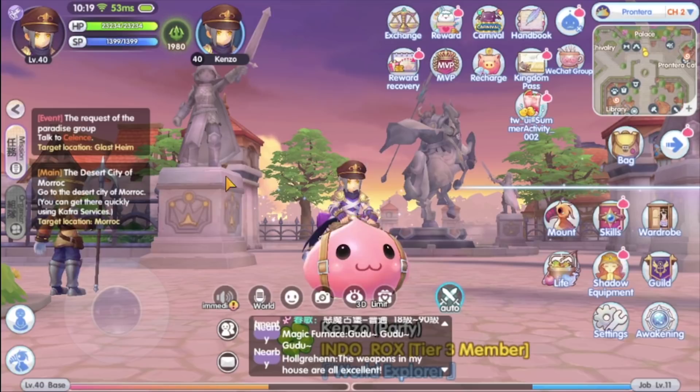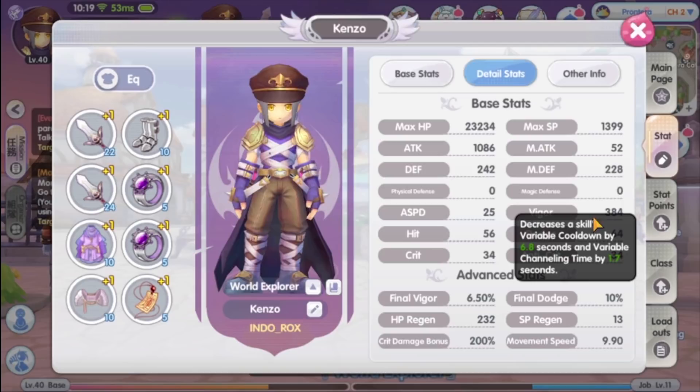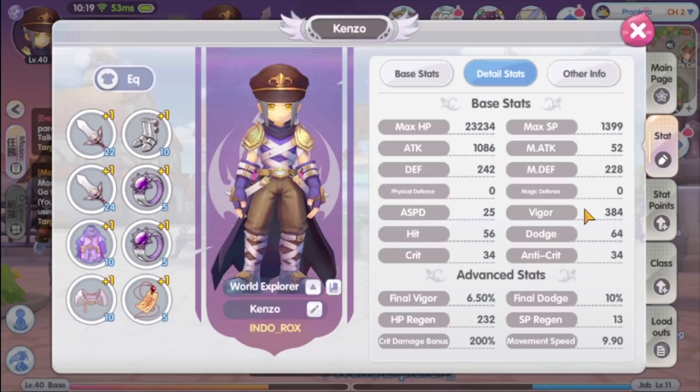Next is the skill-based Vigor type Dagger Assassin. Vigor is a secondary stat that can decrease your skill arrival cooldown and casting or channeling cooldown time. The more vigor you have, the faster you can cast skills. This build is focused on skill combos to deal burst damage to the target. So instead of adding attack speed like the double attack type, this build focuses on adding vigor to lower skill cooldowns and cast skills more often. I like to think of this build as similar to the wizard, but instead of magical ranged attacks, this Assassin type uses skills for physical melee attacks.